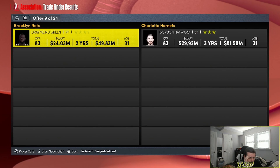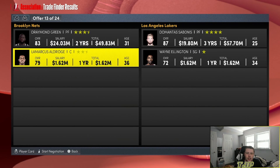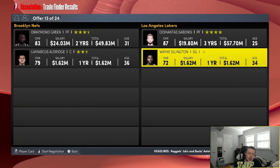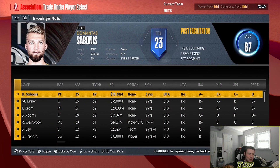Another trade — I've got to trade Draymond Green since we lost to the Knicks. Going to the Lakers, and we also have to trade Aldridge. We do get Sabonis back, which is pretty solid, but we're probably going to have to flip him at some point. We just got Sabonis back and now we've got to trade him again. Unbelievable.